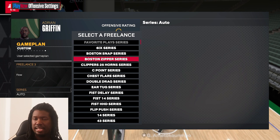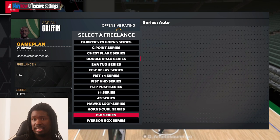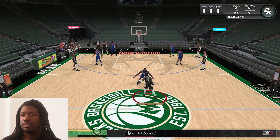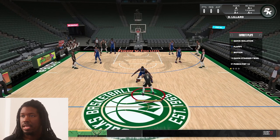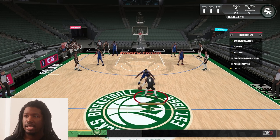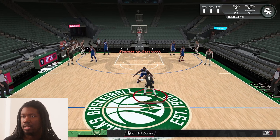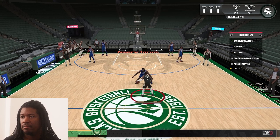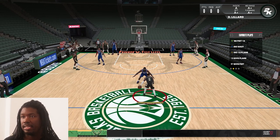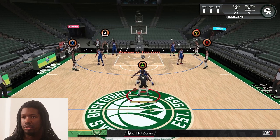For series, practice those in 2KU on your own — like the C-Point series, the Chest Flare, Five-Out series. To use your favorite plays, press the D-pad left, go down to favorite plays, and choose a button: A means quick isolation, or go to Floppy, press X, Motion. Your favorite plays are accessible with RB plus LB, then RT to go to the next page — but you have to do it fast in-game, so get used to it. Press A, X, or Y for one of your favorite plays — it's very simple.